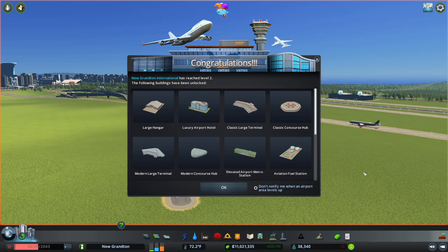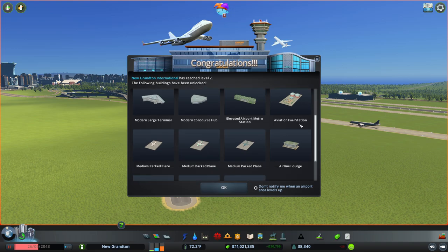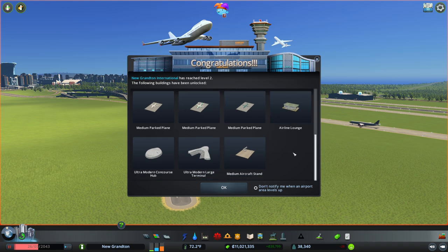That has given us an absolutely huge amount of goodies. We now have a concourse hub — that might be useful for us. If you Google Zaventem Airport and look at the wiki, there's no real hubs — they're kind of separate. But maybe we can make it work and improvise. Luxury airport. Large hangar now. Classic large terminal. We've got an aviation fuel station and some medium parked planes, an airline lounge, ultra modern terminal, and a medium aircraft stand.